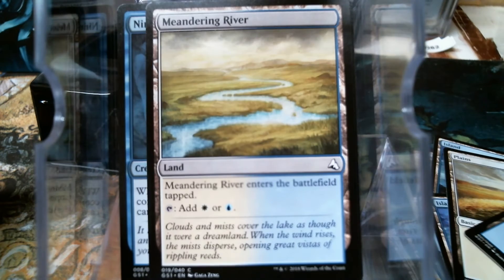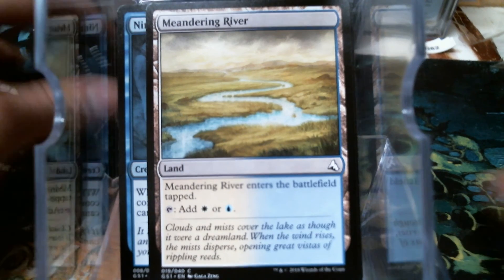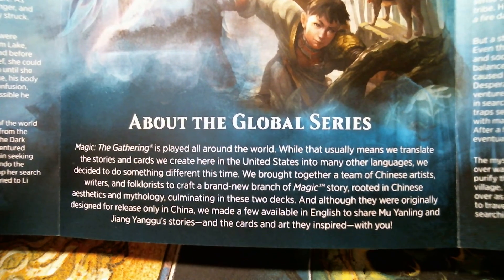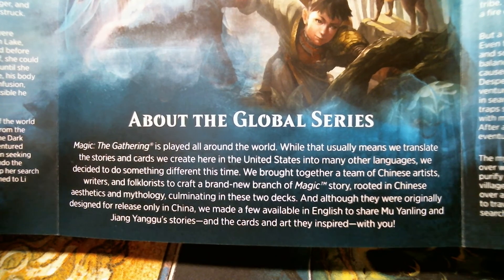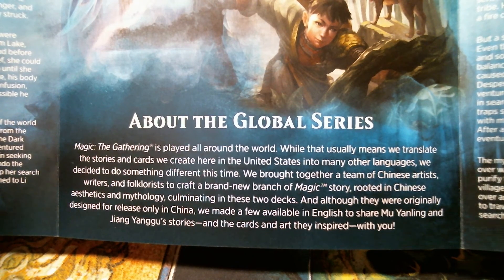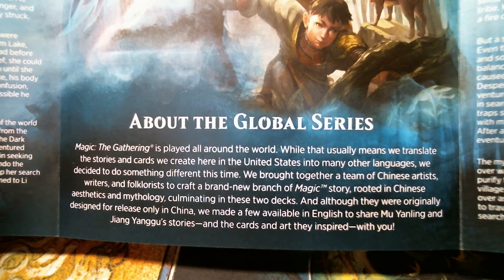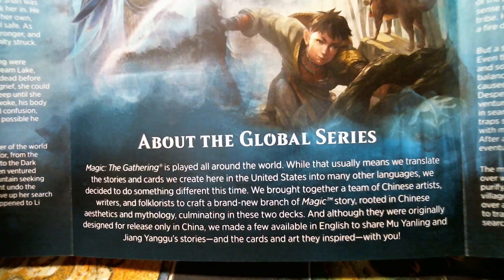I don't know if I showed you all the Meandering River, because there are no swamps meaning this is a white-blue deck. I believe that is it for Mu Yanling and the Global Series. It's just in the language — they decided to do something different this time, with a team of Chinese artists and writers. This thing was completely created based on the story. It says they made a few available in English — wonder how many that is. Did I just open something I probably should have kept sealed? I'll probably not regret it because y'all know I don't keep nothing sealed — I'm playing with all my cards.